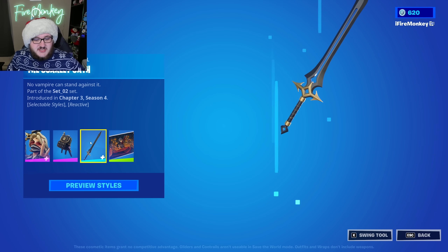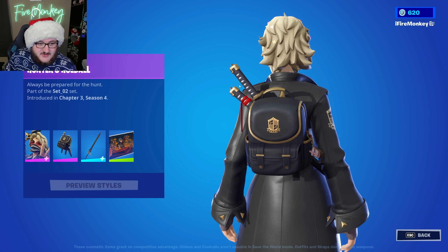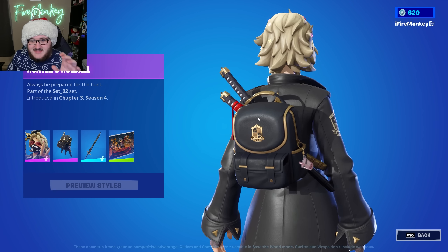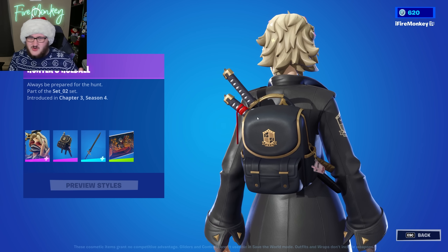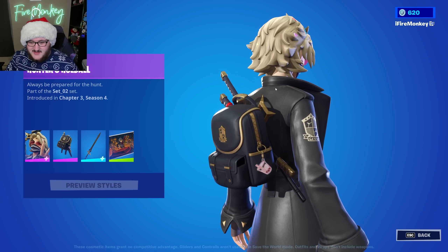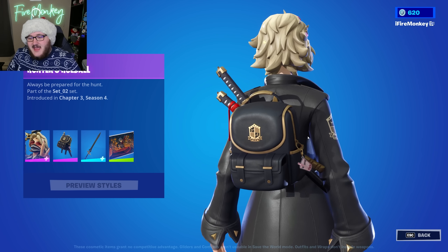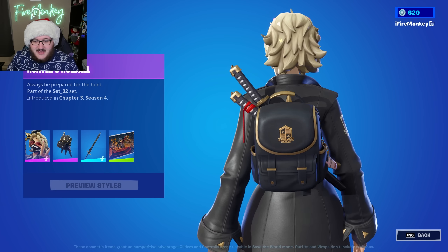Nice little loading screen from the crew, and then we also have stuff like the Hunter's Hold All back bling, which is just a cool little back bling that has that vampire hunter school symbol on it - whatever you want to call it. It has a little boba symbol on the side, but it also has two katanas, and it's just a nice little back bling to have.